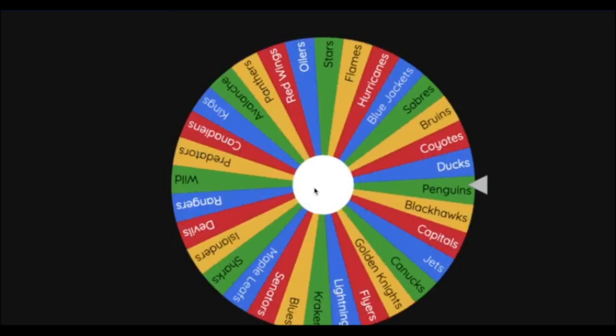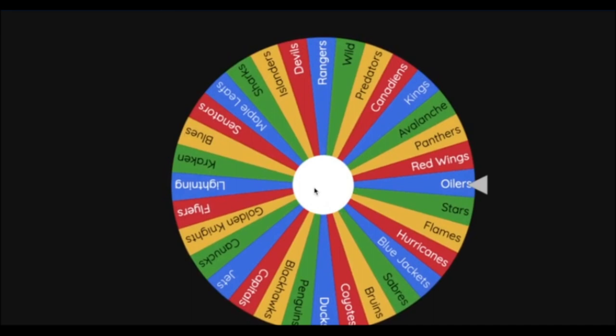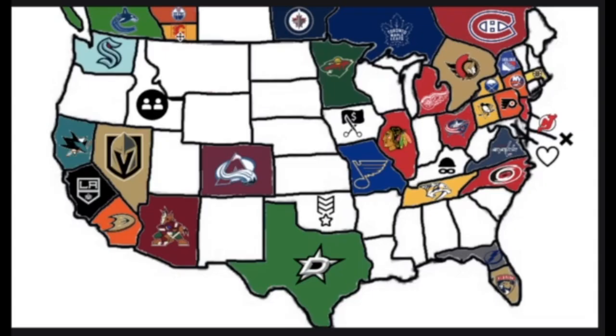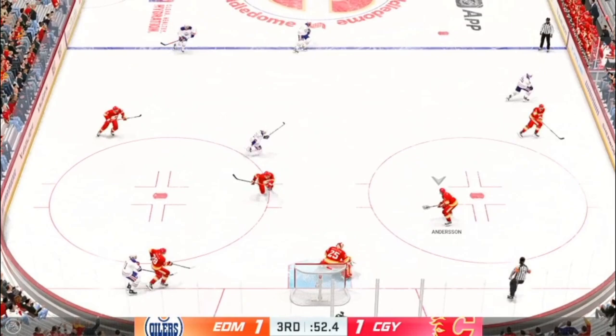For the first spin of NHL imperialism, the team will be the Edmonton Oilers. The Oilers will be heading southeast, invading the Calgary Flames territory. This is the Battle of Alberta.